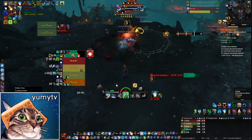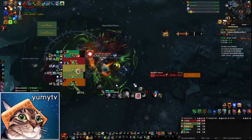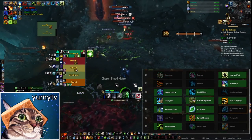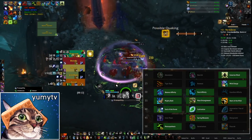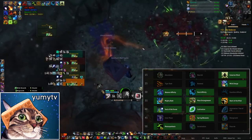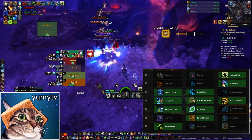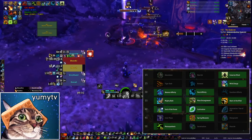Let's jump into talent discussion. In the first row, I choose Cenarion Ward. Nourish is pretty underwhelming — with the changes to Regrowth you don't really have enough need for another single-target heal, and you almost already have that role with Regrowth. Abundance will have more value in Shadowlands when there's more AoE healing, but in BFA there aren't as many raw AoE throughput checks where it's necessary. The convenience of a really strong single-target HoT with Cenarion Ward is why I've been running it.